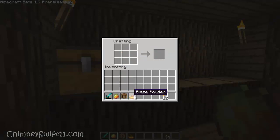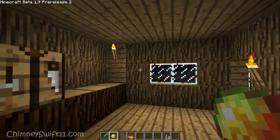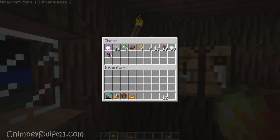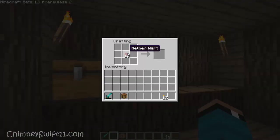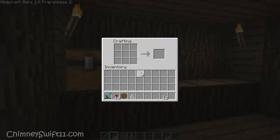Still no use for magma cream either — right clicking with it and it's moving in my hand, but I don't know if you can throw it or what. I pulled out the nether warts — I don't think you can do anything with those yet. Maybe if we try to put them in a bottle — I don't think bottles have any use though, so I doubt it. Yep, nothing.